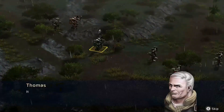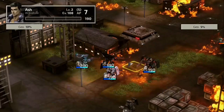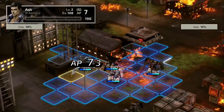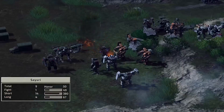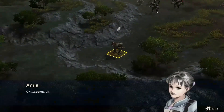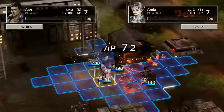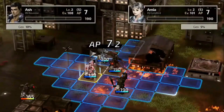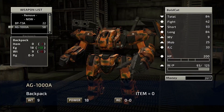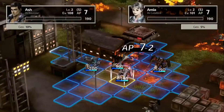And then, there are the Wanzers. These giant mecha units are the backbone of your team, and they can be customized to suit your playstyle. Want a heavy-hitting bruiser that can take a beating? Or perhaps a nimble scout that can zip around the battlefield gathering intel? The choice is yours, and the possibilities are endless. The use of Wanzers adds another layer of depth to the gameplay. Not only do you have to think about your tactics on a macro level, but you also have to consider micro-level decisions, like which parts to upgrade on your Wanzer or which weapons to equip.